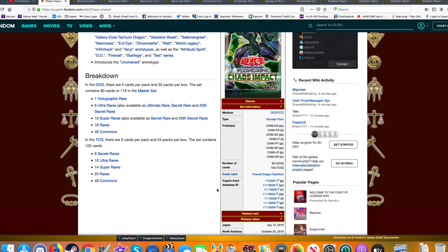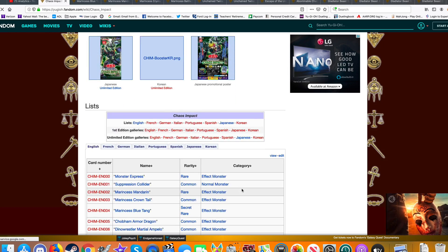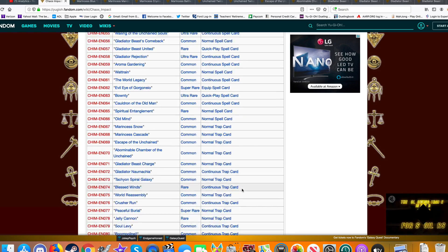Let's just get into it. We're going to look over the set list first, then I'm going to pull out a few cards that I'm hyped about. First and foremost, I'm going to take a look at the imports and see if we're going to be getting any stuff from Link Frames 2.